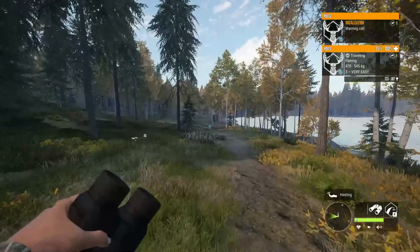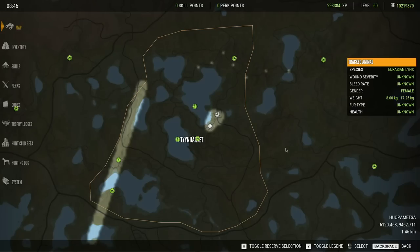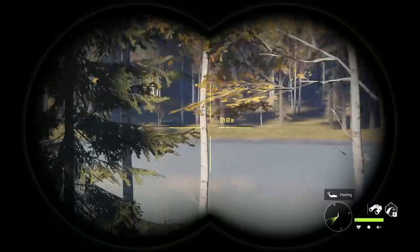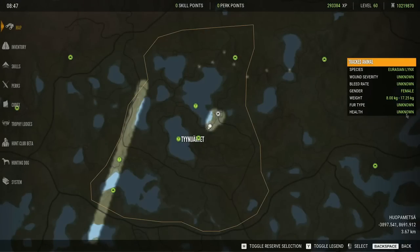I just noticed something — they have fixed that little bug where you can see the fur type of an animal just by looking at it on your map. That is an interesting change. It's definitely something that needed to be done. So if you guys were used to opening your map to look at the track you just picked up to see if it was a rare fur type, it looks like that's no longer a thing.